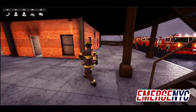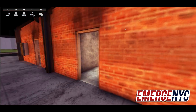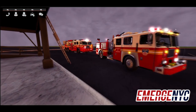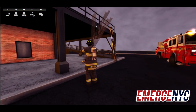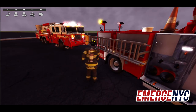That concludes the fire academy lesson on ladders. Each truck company will have four different ladders, and each engine will have one 12-foot extension ladder. Always be sure to replace it and set it back up after use.